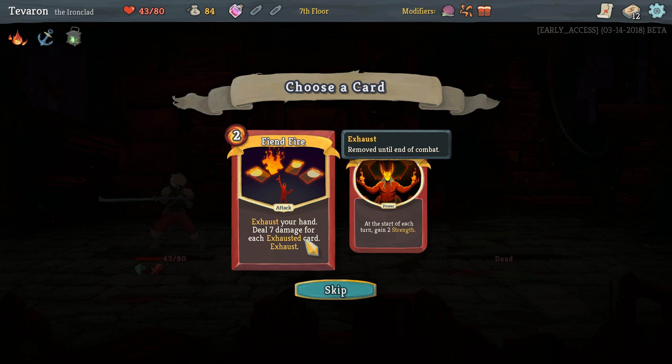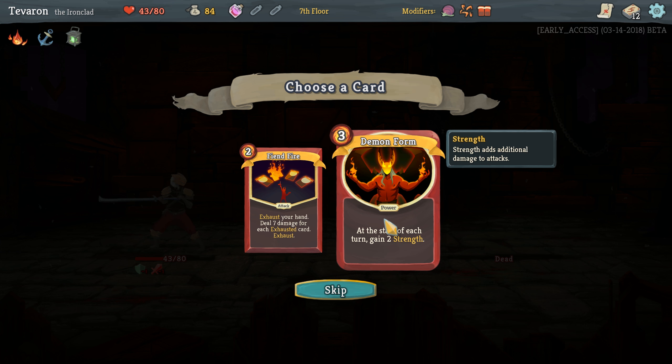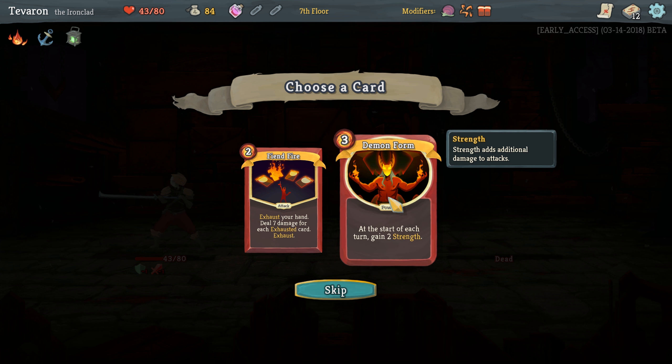More exhaust synergy. Fiendfire is very strong — can do a ton of damage. Demon Form is also very strong, though. Let's go Demon Form because I'm not certain that this exhaust synergy is going to come together.